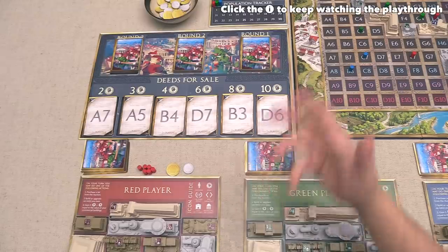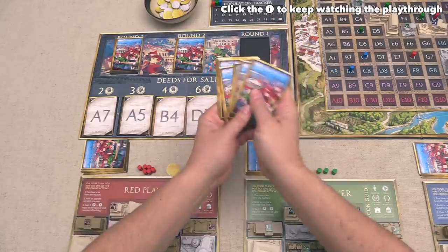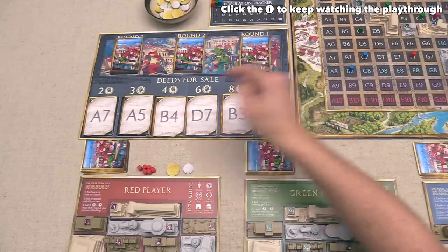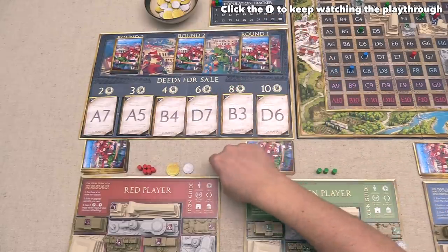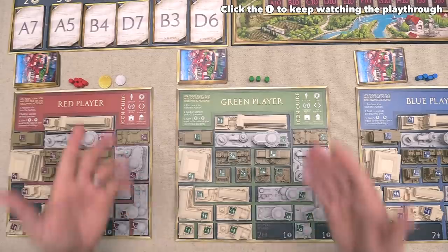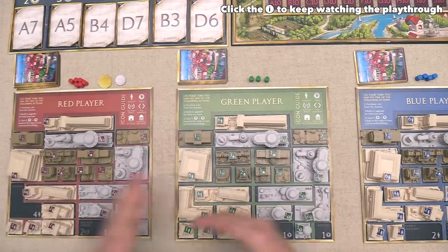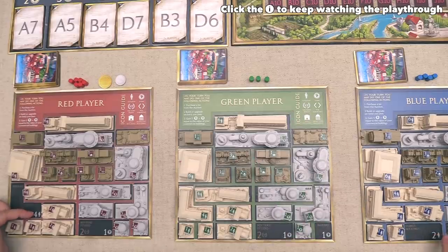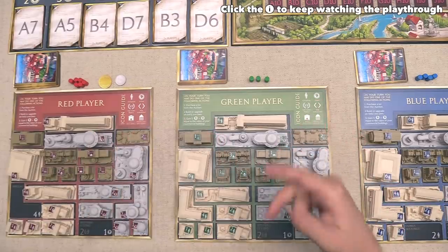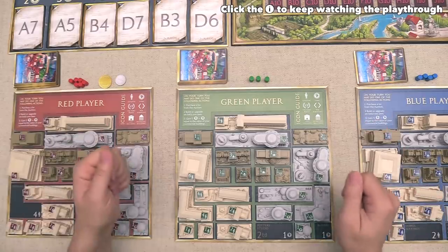That finishes our turn, and now let's cover what happens at the end of a round. The round ends once every card from the round stack has been bought, every player takes one more turn, and then we go into end-of-round scoring. The first thing scored is residential buildings: players get one point for every population they have. The player with the highest population gets a bonus — four extra points in round one, seven in round two, and ten in round three. If multiple players tie for most population, they share that reward.